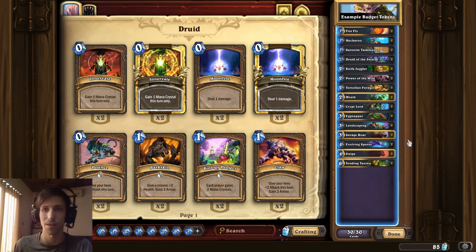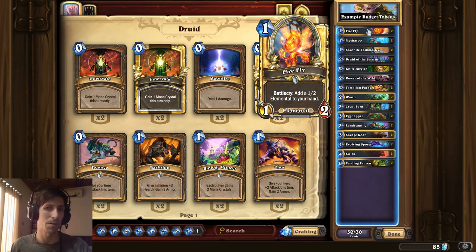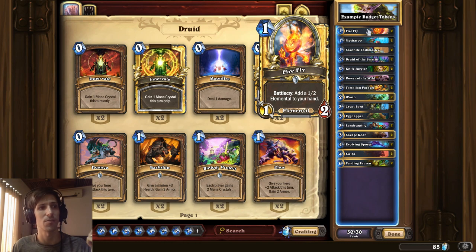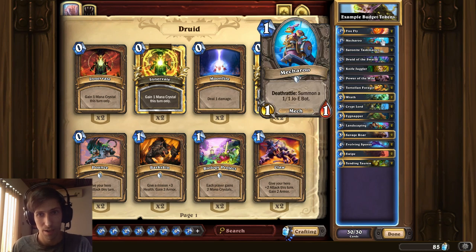Evolving Spores — 200 dust there. Taking a look at the cards in the deck, this is really to point out how a lot of the decent early game cards are actually common. Firefly has been a staple pretty much since Un'Goro — it still fits into decks like Elementals and odd-cost decks such as Odd Rogue. It's a pretty competitive option and it's a common. Mecha Roo — if you're trying to build a token deck, that kind of card is pretty good because even if they kill it, you still get a guy.